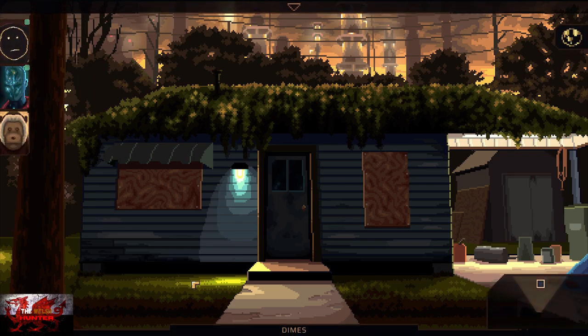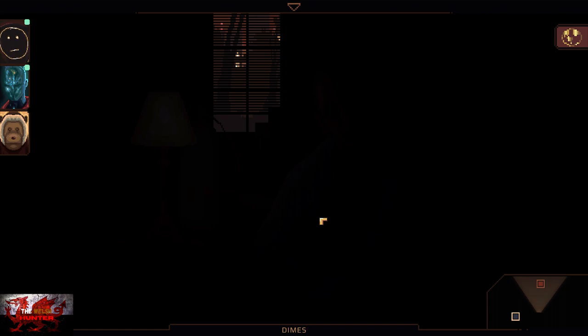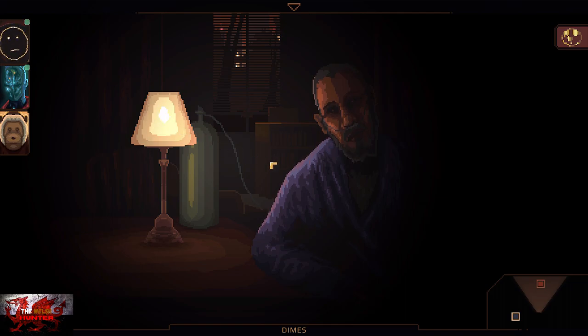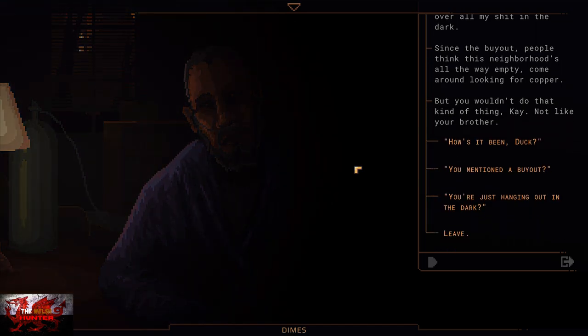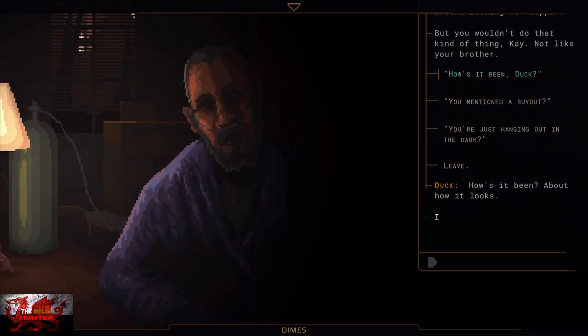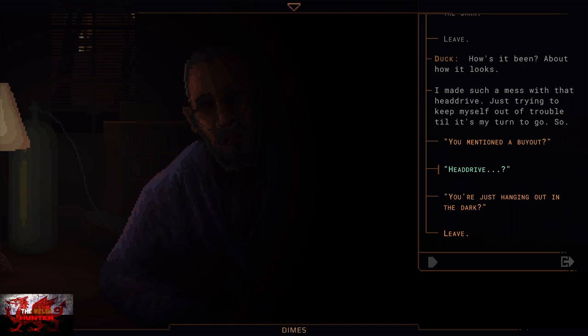Immediately then we can go straight to Dimes and go inside the house. Turn on the lamp, which will be on the left-hand side. Then talk with Duck in his house and ask about the head drive. To get the Head Drive node unlocked, speak to Duck and ask about the head drive - that will be a dialogue option. It's pretty much easier to just go through every single dialogue option. It's the second option down - interact with the head drive option.